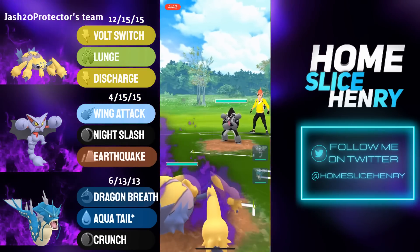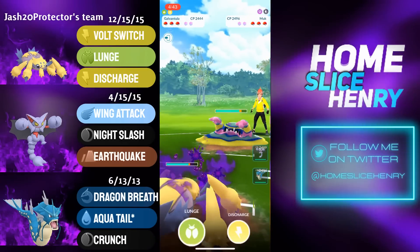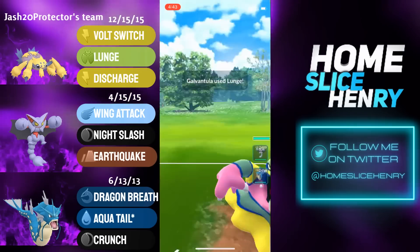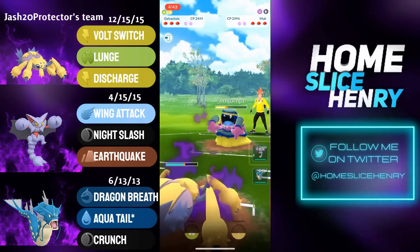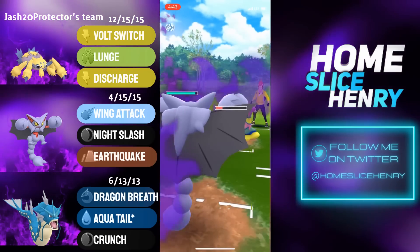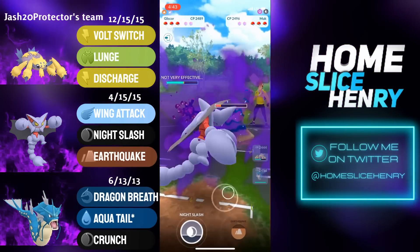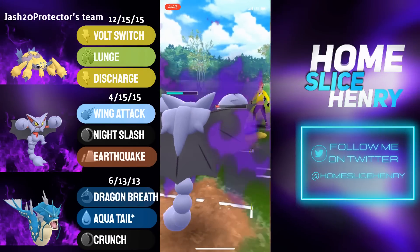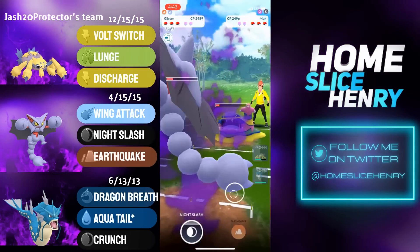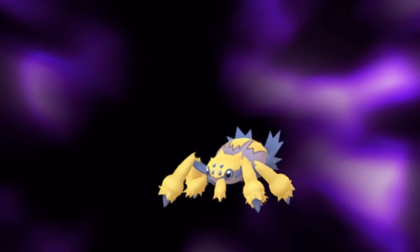Hopping into the final match, leading Shadow Galv into Obstagoon. Opponent save switches into Alolan Muk. Staying in with Galv and firing off the Lunge — only neutral damage, but this will do substantial damage onto the Muk. Continuing to farm and an aggressive switch into Gliscor. Gliscor can pretty safely Wing Attack all the way down, as two double-debuffed Dark Pulses are not going to be enough to KO. Opponent reaches Dark Pulse number two, but Shadow Gliscor simply does not care. Tanks the Dark Pulse. Opponent sees the writing on the wall and concedes the match.